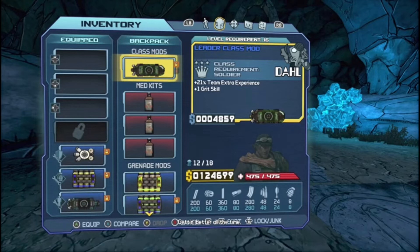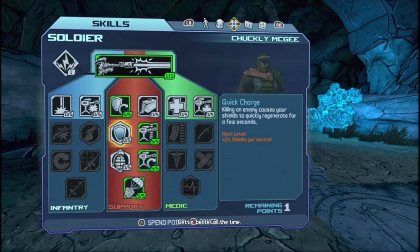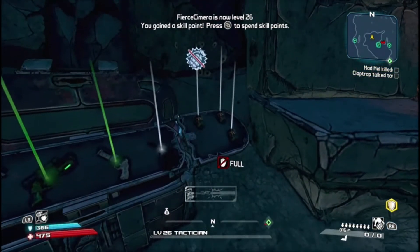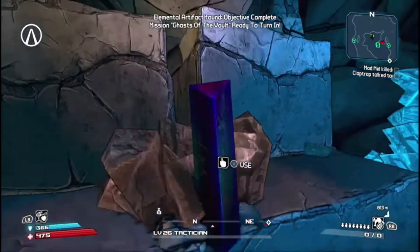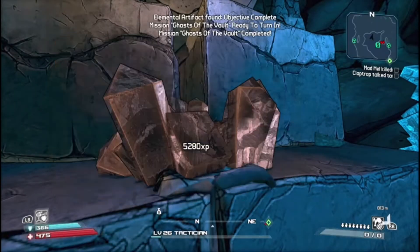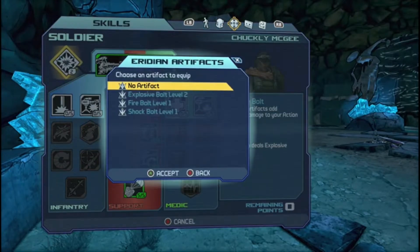We can put that skill point anywhere. I want to go with Quick Charge again. We're going to put the one point in Bust It Up. Now what we're going to do is interact with this obelisk.